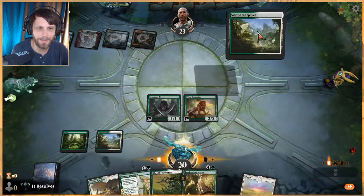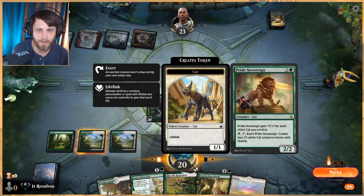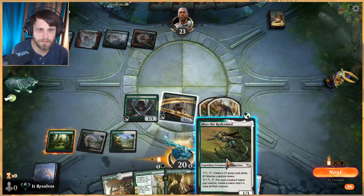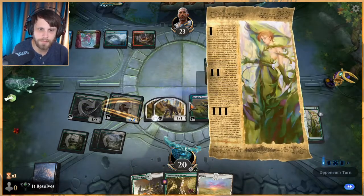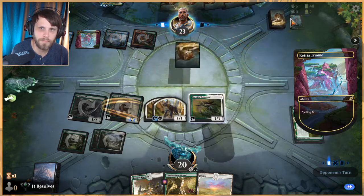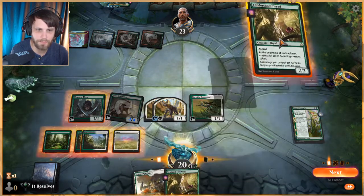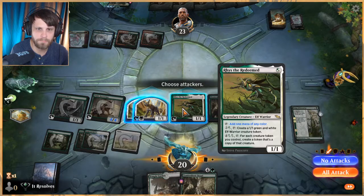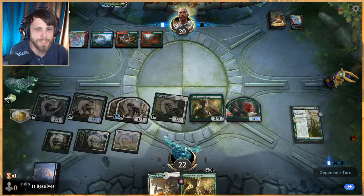Strongly wrecks this deck. Sun Pedal Grove — so next turn our creatures can all tap for mana, that's fine but not amazing right now. Let's activate the ability and get a couple cats out, then play a Reese. Let's play out the Song of Freilies so we're able to tap some extra mana this turn. They're cycling away, which is a good sign — means they're not doing a ton. Let's just attack in.